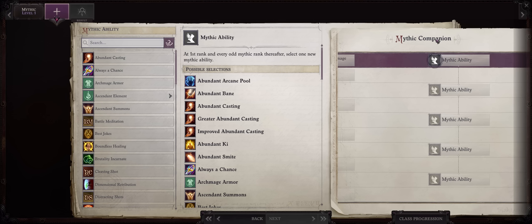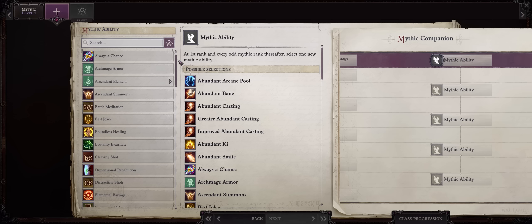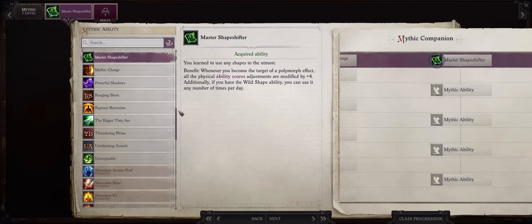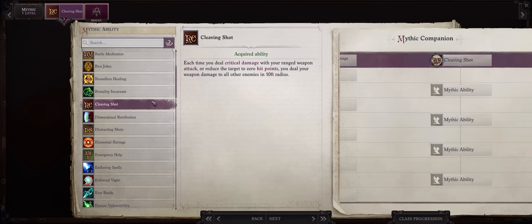Now let us give a Mythic progression for our Child of the Manticore Wendwag. For Mythic 1 you have two choices. Master Shapeshifter will permanently increase both your Strength and Dexterity within Constitution, so essentially it's a plus 2 to both damage and attack rolls. Depending on the difficulty, it might be best to pick this already; otherwise you can go for Cleaving Shot, which has great synergy with the Manticore form because of how many attacks you have per round — if you kill an enemy you'll deal area-of-effect damage, the same for critical hits. Whichever you don't pick now, you'll pick at Mythic 3 anyway.